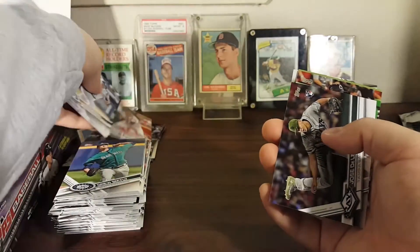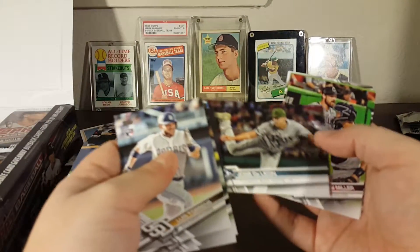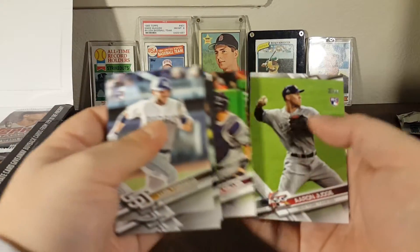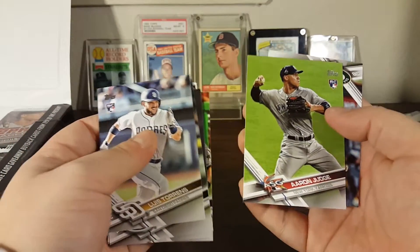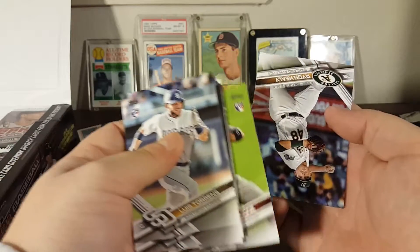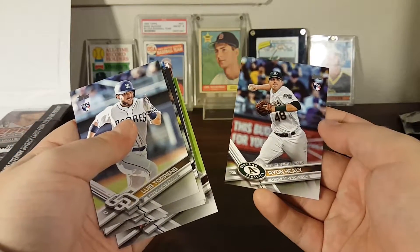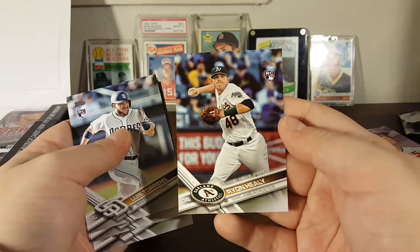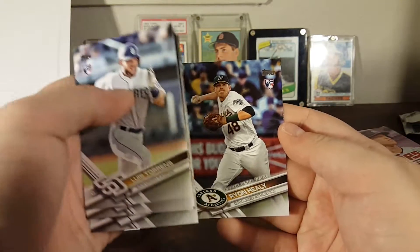Ulysses Chacin, Dallas Keuchel all-star game, Joey Votto all-star game, Taylor Motter — gold series gold parallel. Jose DeLeon rookie, Andrew Miller all-star game, Aaron Judge all-star game — there's that Aaron Judge card. And Ryan Healy rookie debut — his normal rookie I think was in Series 1, but there's his rookie debut.